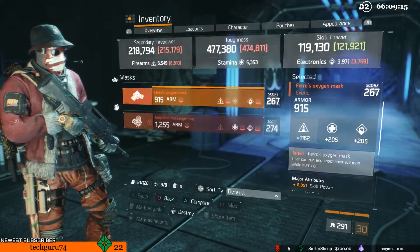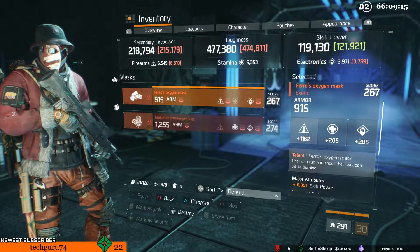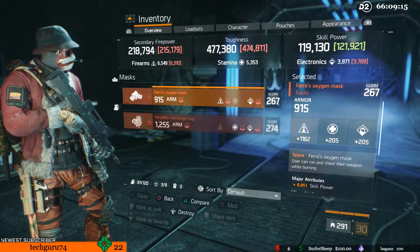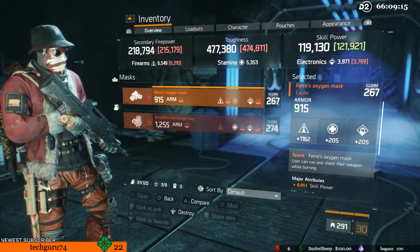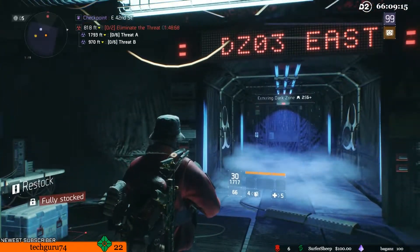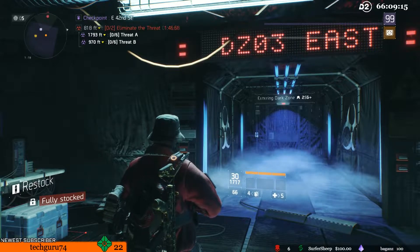Yo guys, what is going on? Insanity coming at you today with another Division video, and today we're going to be jumping into a small little tutorial on what you need to do to try and ensure that you are able to give away exotics from stuff that you pick up in the Dark Zone while playing solo.